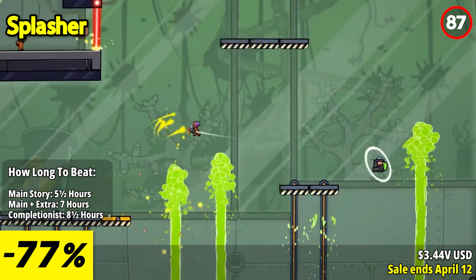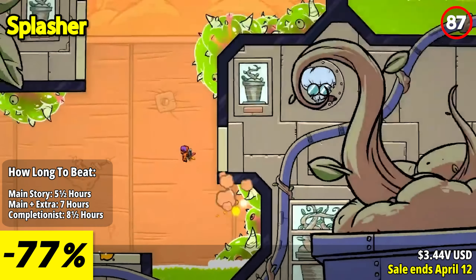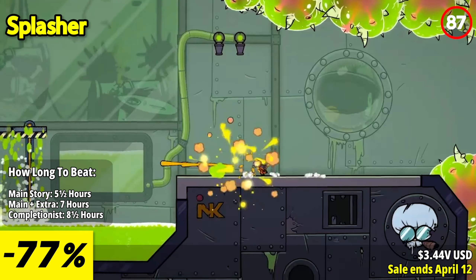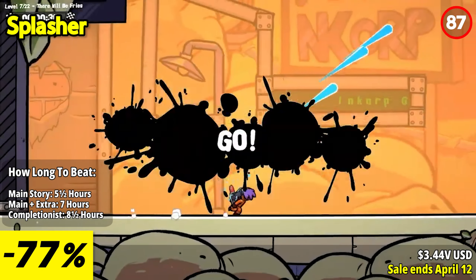Splasher is an exhilarating and fast-paced platformer that stands out with its vibrant visuals, unique paint mechanics, and challenging gameplay. The standout feature of Splasher is its innovative paint mechanics. Players take on the role of a young hero armed with the splatter cannon, which allows them to shoot and manipulate different types of paints.